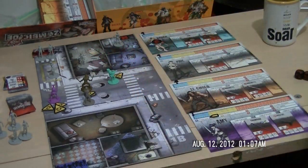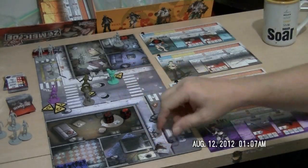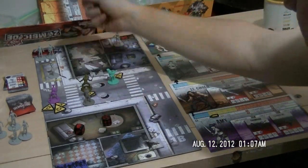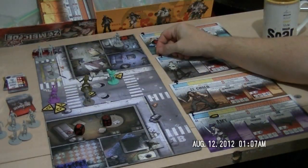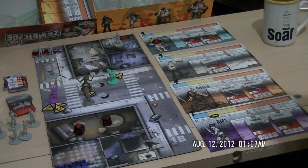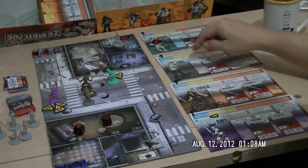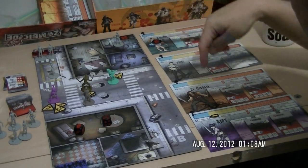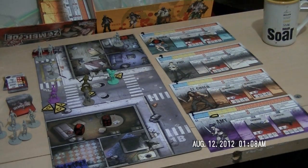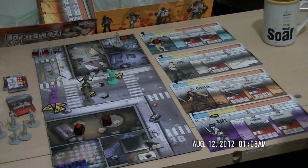Phil's going to go ahead — he's already used one action. He's going to fire one square away at that zombie, and I'll throw two dice in case he misses. Nothing wrong with some overkill. He did miss once but hit with a five, and that's going to take her out. That brings Phil up to two kills for the game, so we're still in the blue danger zone. El Cholo is tied with Phil for two kills. You've got to be very careful with the pointers to make sure they're right on.